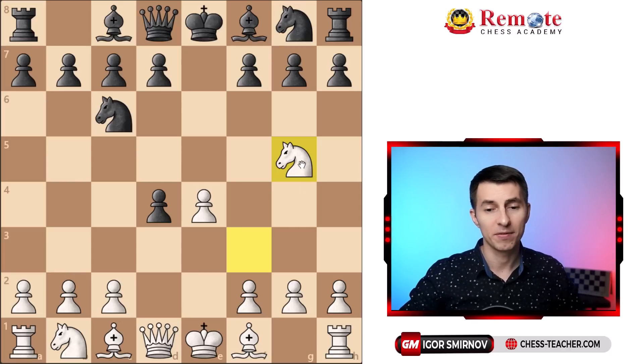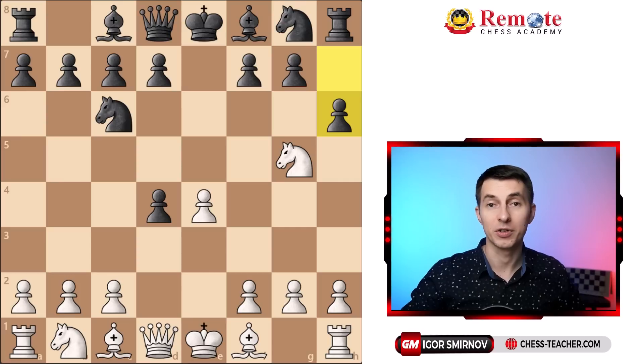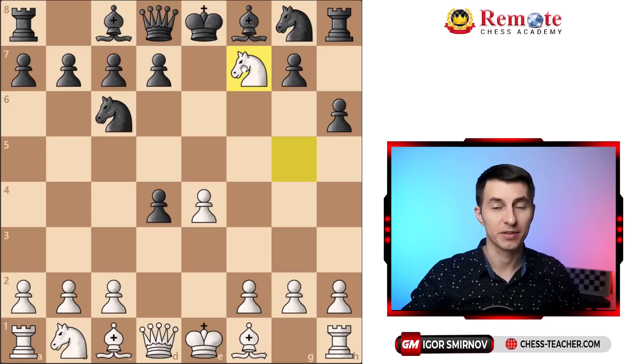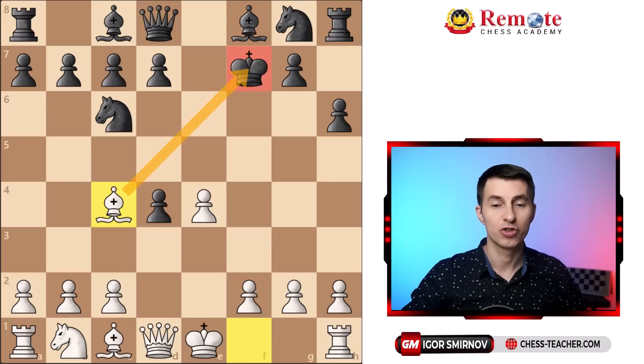This way you'll either checkmate your opponent or he'll run out of time trying to figure out the right defense. After knight g5 this knight is annoying and puts pressure here — you're ready to team up with the bishop and get this pawn on f7. Therefore h6 is very natural for black to kick the knight away, but you don't back down — you sack the knight on f7, inviting the king into a deadly walk. You follow up with bishop c4, check to the king.